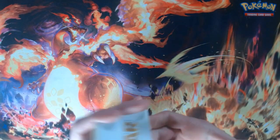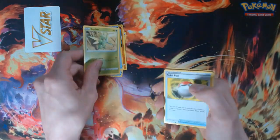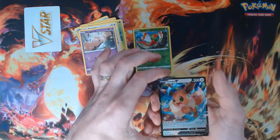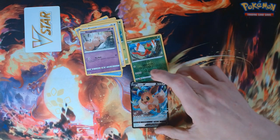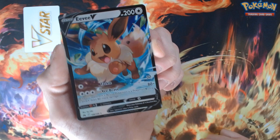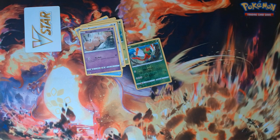We've got our V-Star to the front. My fire is on today. Yanma for the reverse — that is cool, very cool! Eevee V — or the ultra rare hollow, full art. That's fun. We'll bag it and tag it, sleeve the Eevee.